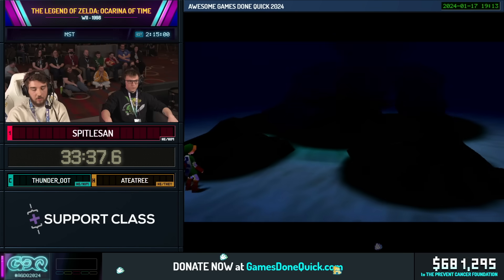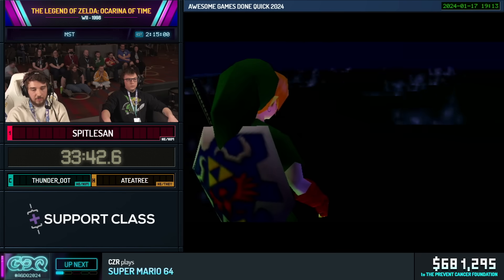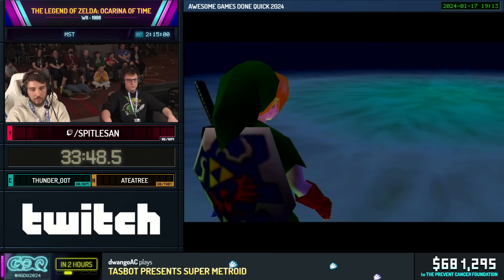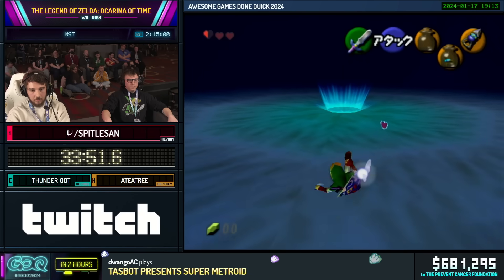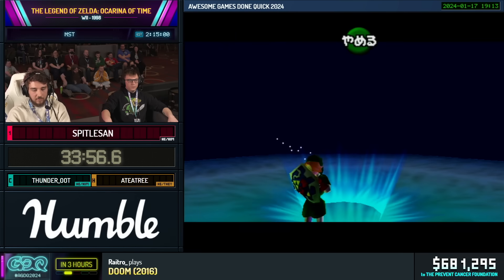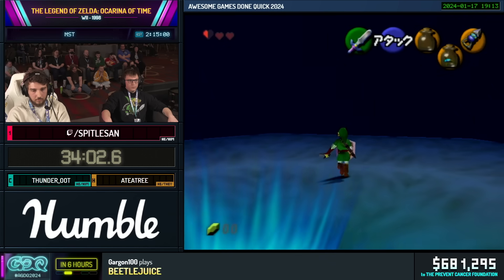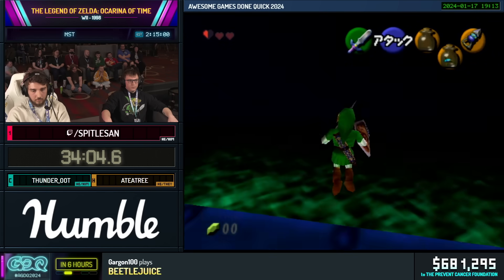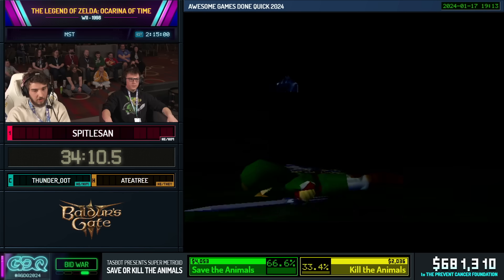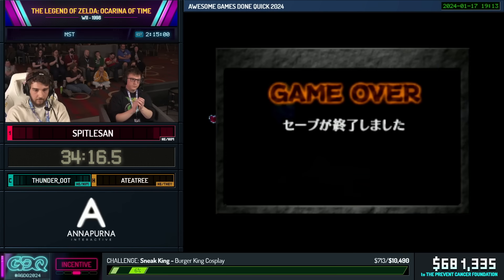The next thing coming up is our first wrong warp cutscene skip. We're going to use a trick called Ocarina Items so we can get at the edge of the warp, and then we're going to time warping away with also dying. We just get it right here, and then we want to time the death. There you go — nice. This should work. Alright, good.